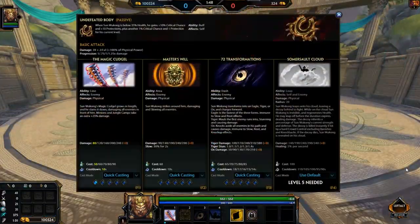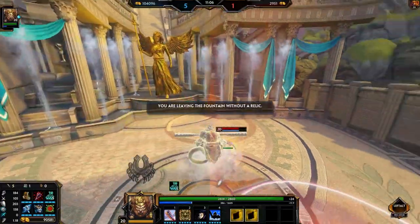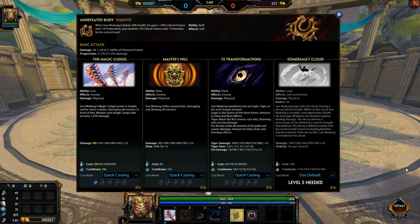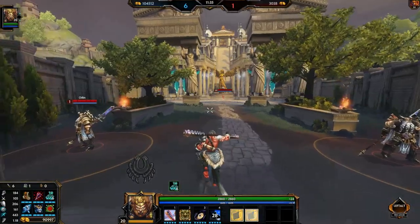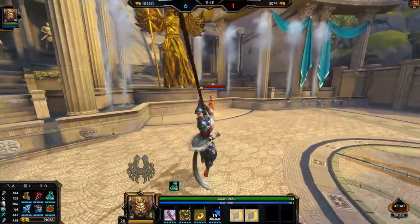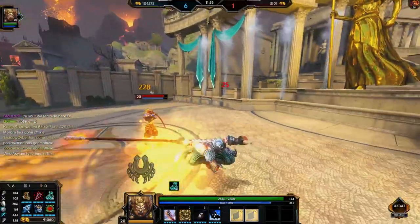Last but certainly not least is Somersault Cloud, Sun Wukong's ultimate. Sun Wukong leaps into his cloud, leaving a decoy behind to fight. While on the cloud, Sun Wukong is invisible and regenerates health. He may leap off before the duration expires, dealing damage, or if the duration expires, he'll leap off anyway. The decoy inherits a percentage of Sun Wukong's current strength and defense, and is killed instantly if hit by a hard crowd control, excluding banishes and knockbacks. If the decoy dies, Sun Wukong is revealed on his cloud. It does 340 damage when you crash down plus 120% of your physical power — extremely strong scaling. You also heal 5% of your health per second in the cloud. You can stay up for 5 seconds, so you can essentially gain 25% of your health back. The cooldown decreases from 110 to 90 seconds as you level it up.